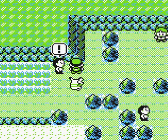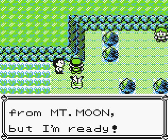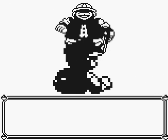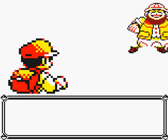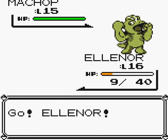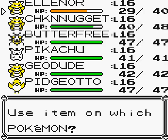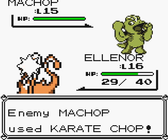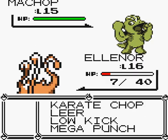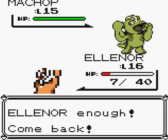A Hiker just got down from Mount Moon but says he's ready to fight. Hiker wants to fight — I did it again, I really got to stop doing this. I might be in trouble here. Let's bring out Chicken Nugget. I was ill-prepared for this fight — that is my fault.